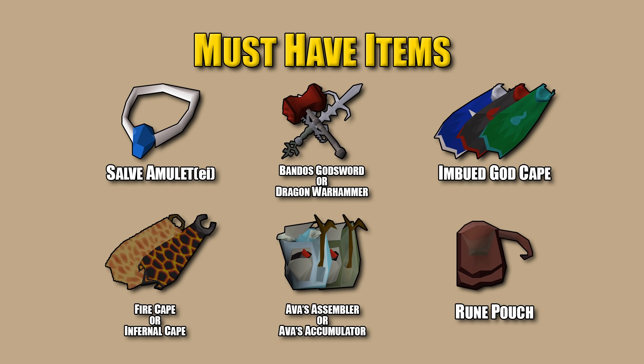Don't come into a raid without a BGS or DWH — the team will roast you and you'll slow everyone down. If you can't afford the Dragon Warhammer, save for a BGS. Third: imbued god capes. These are not hard to get — you can go into the Wilderness and get one for just the cost of runes. Next is the fire cape or the infernal cape. At a bare minimum, get a fire cape — don't go into Chambers with a skill cape.